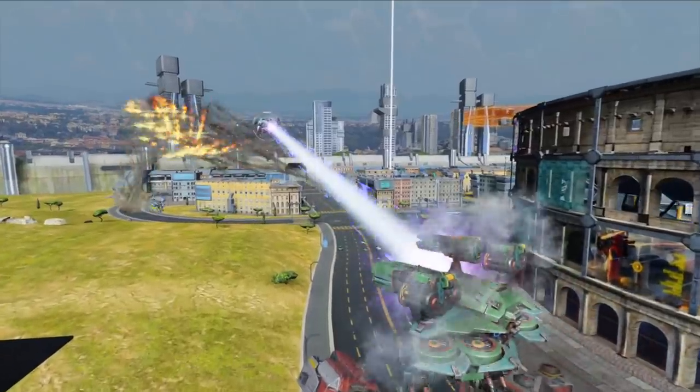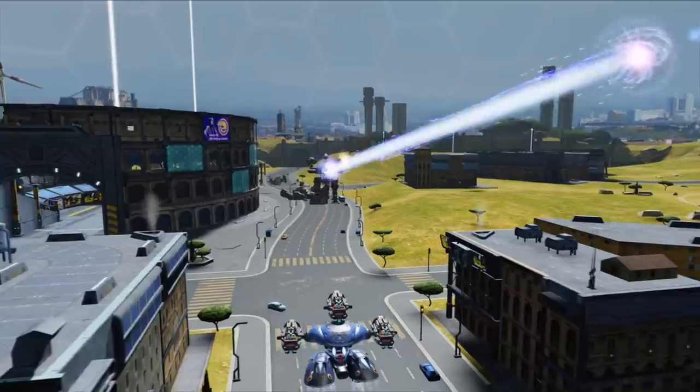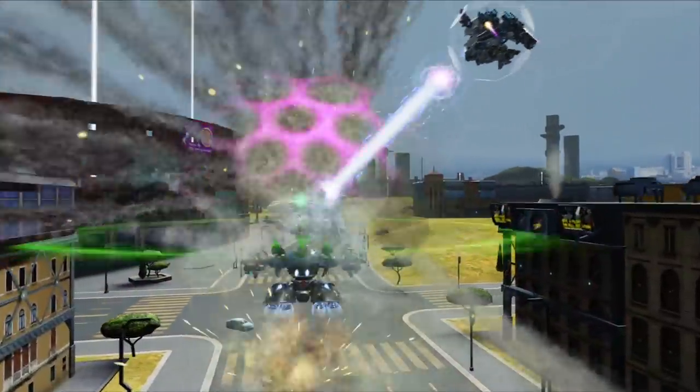However, mobile robots can dodge Muramets' salvos. Everyone else can try hiding under Absorber, Aegis, or Ensile energy shields.